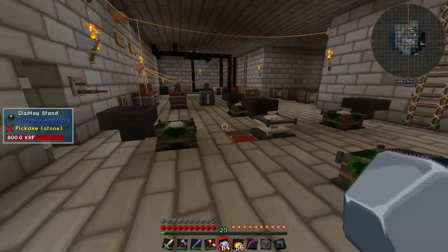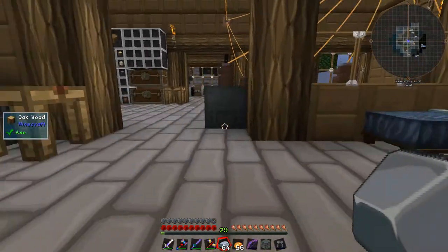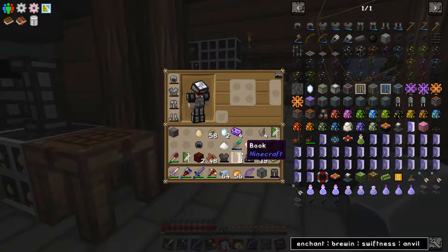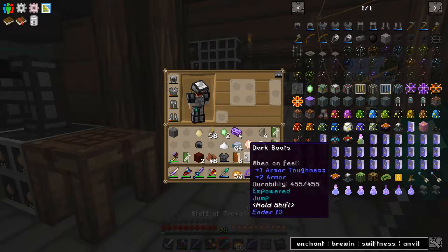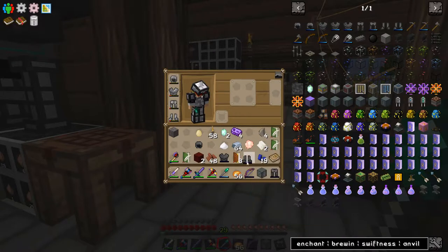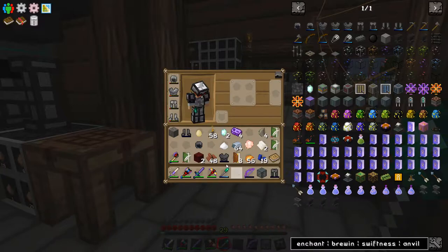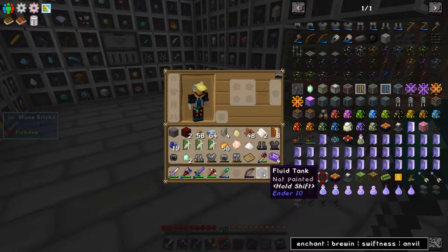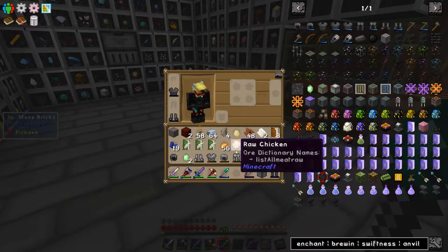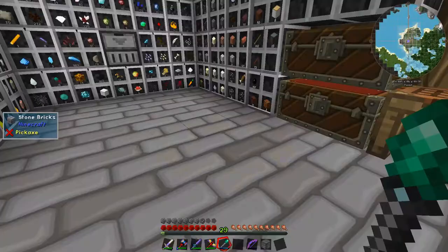Let's switch the old mob farm on and get some more XP churning up, otherwise we're going to be goosed. On our list we've got our staff of travelling empowered, and boots with empowered one and jump. Let's put this armour on actually — let's get rid of the old armour and equip our new stuff. Looking pretty swift.